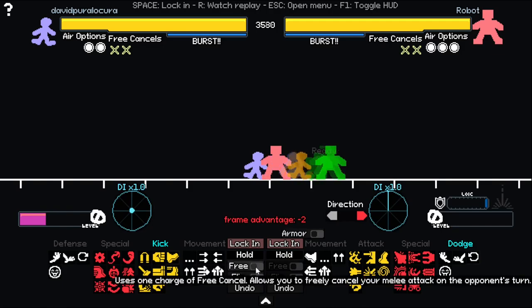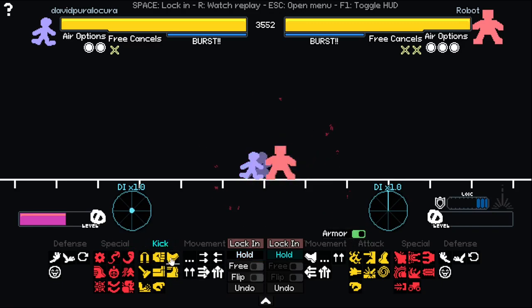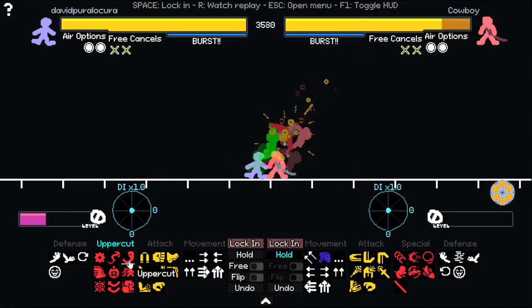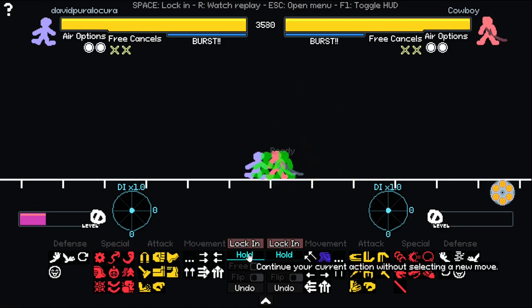Remember you can use free cancel to not be negative. Now you have to be careful against Robot, because if he activates armor he can tank through some of your hits and then attack you. But it doesn't work against uppercut. Uppercut, punch, kick, and bomb have proration — meaning if you start a combo with one of these, your combo will do less damage. I have a video on that.